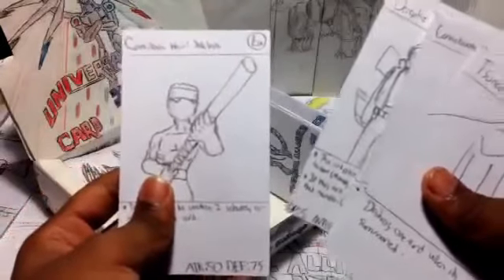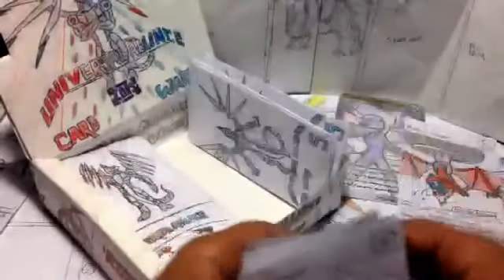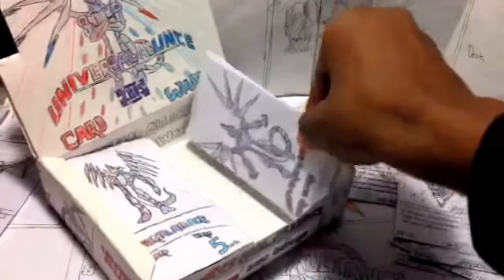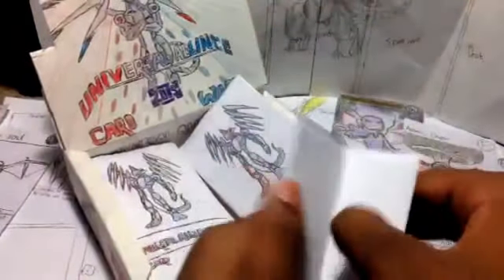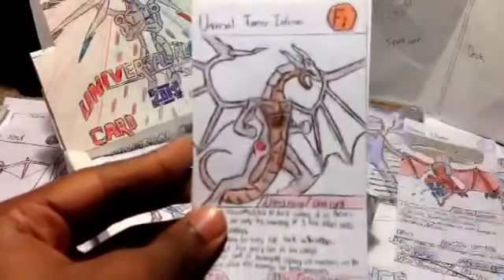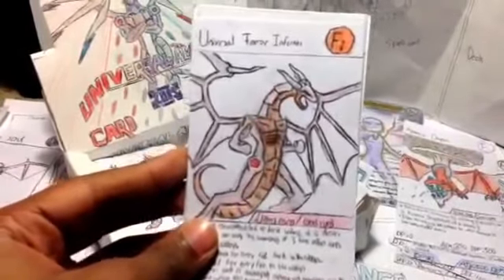Comic Book Hero Sidekick, Fake Egg, Deceptive Detective, and Comic Book Hero Sidekick — yep, we got two Sidekicks in that pack. I might be able to fit both sides of this in one video. It's only ten minutes so far and I'm almost done, but I'm gonna do the first half only. Universal Terra Inferno — sorry about my language. Universal Terra Inferno.